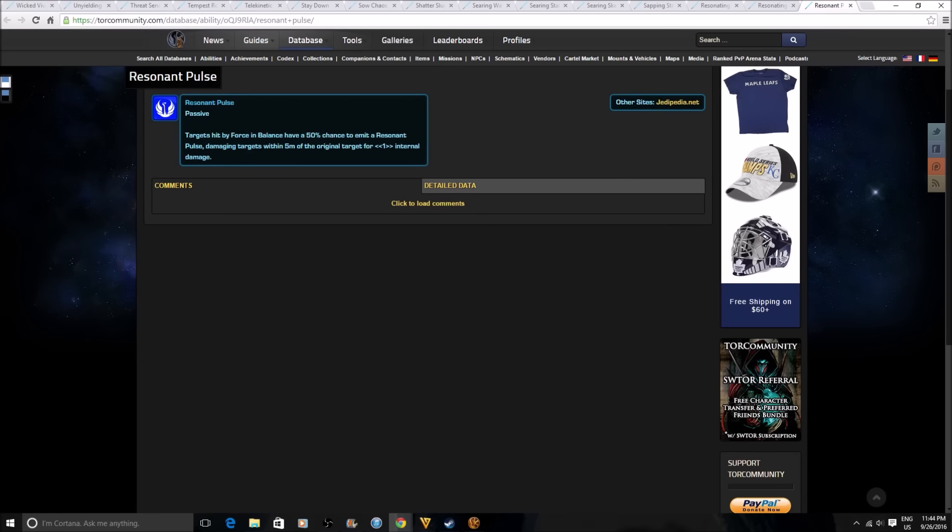The final ability is Resonant Pulse, a passive that says targets hit by Force in Balance — which is just Death Field for Sorcerers — have a 50% chance to emit a resonant pulse, damaging targets within 5 meters of the original target for internal damage. As I mentioned, it's nice to see Sorcerers getting these damage buffs because their damage overall is getting nerfed. The fact that Bioware is compensating for these nerfs with passives that let them dish out decent damage is good to see.